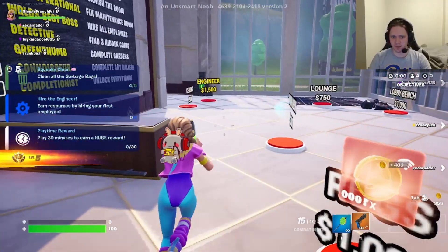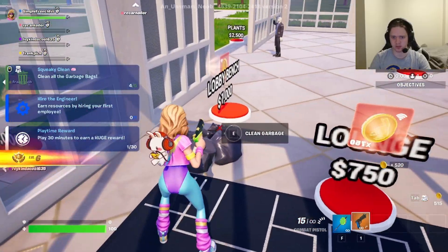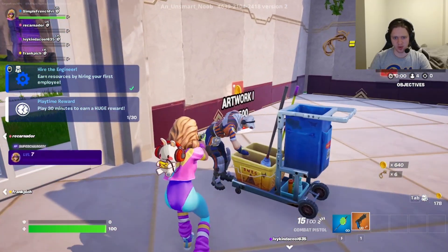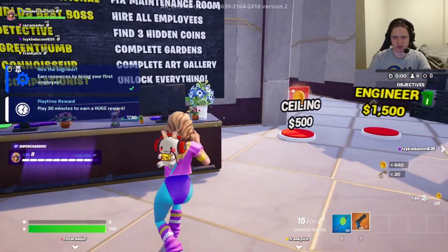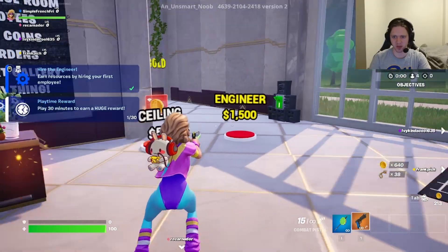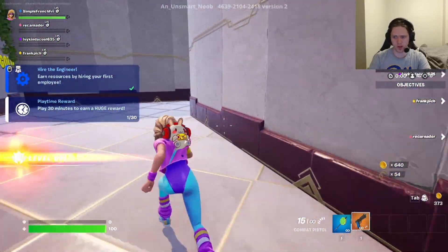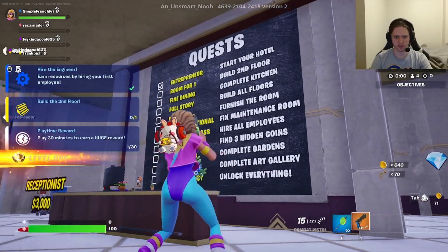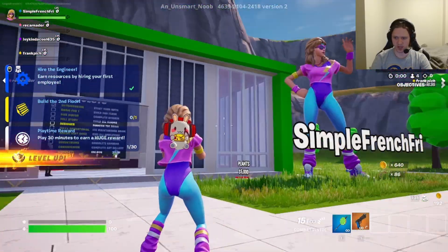I say we save up for the janitor next, just because it's a worker — I feel like that will increase our income. Got more garbage. Let's hire the janitor — 10 gold per second, let's go! Room for one, build second floor. Let's get the main desk. We'll save up for the lounge next. We're just kind of wandering around waiting to save up money. Let's get the ceiling going. Look at our little hotel — looks good so far.